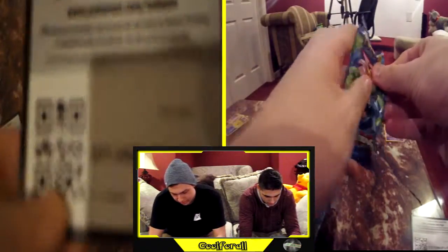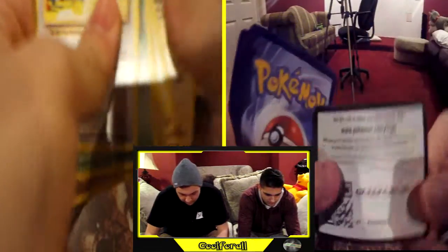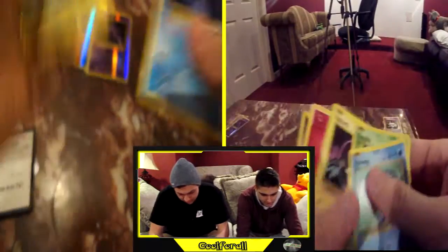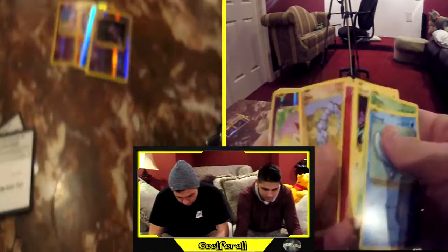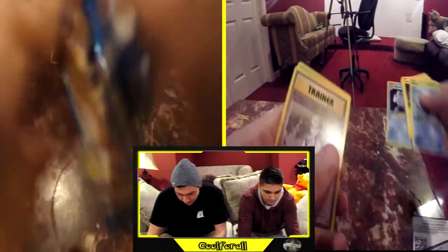Third pack. Free code. Haunter, reverse holo Haunter, nothing special, reverse holo Koffing, and a holo Porygon.